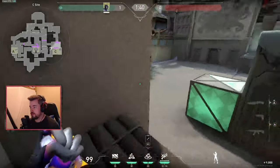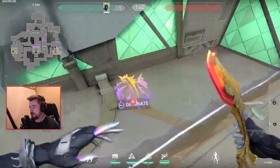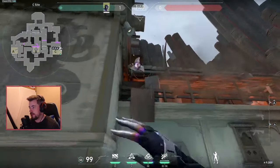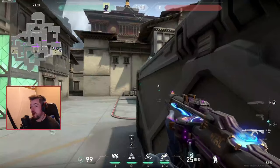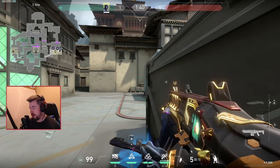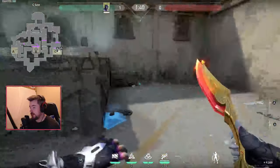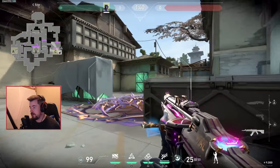Throw my wall there, throw my barbed wire on the box, and another barbed wire right here. Instead of my flash up high, throw the flash right here. The premise: the wall prevents anyone from planting the bomb at C default. I camp back here with a Judge. Once you hear the wall go off, pop this barbed wire, flash, swing — free easy kill. Pick up his weapon, back up, pop the second barbed wire, and you can isolate over here, over here, or over here.